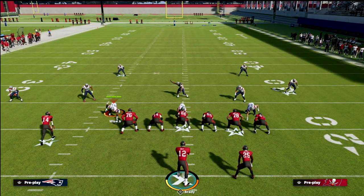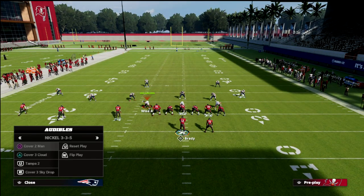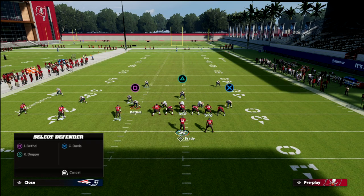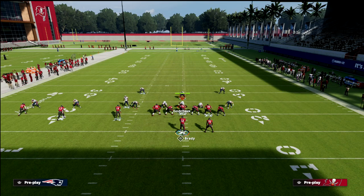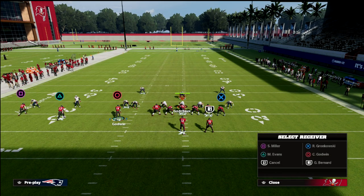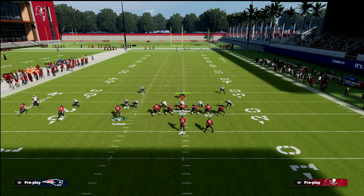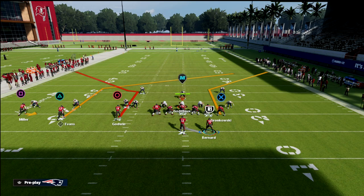Let's take a look at this PA Slot Corner play. It's real simple — we're going to build the concept around this route to the triangle receiver. A lot of times if they're running man coverage, they might run two purple zones. What we're going to do is smart route the outside slot receiver, which allows him to go a little bit deeper. We can also put the outside receiver on a smoke screen to pull the zones out.